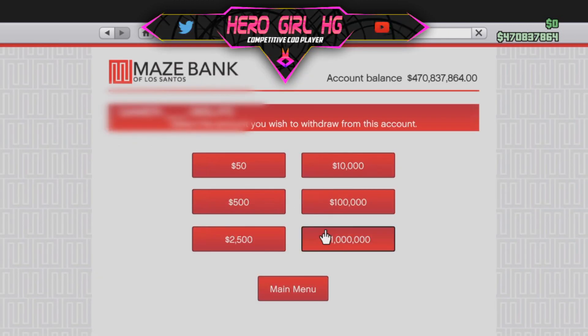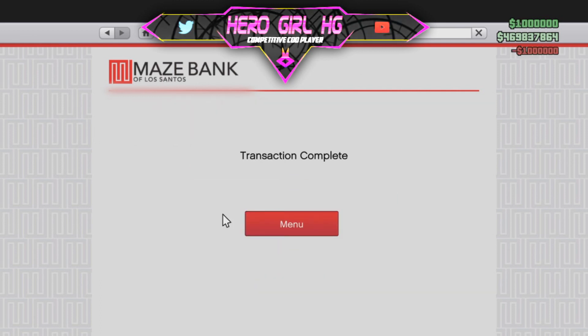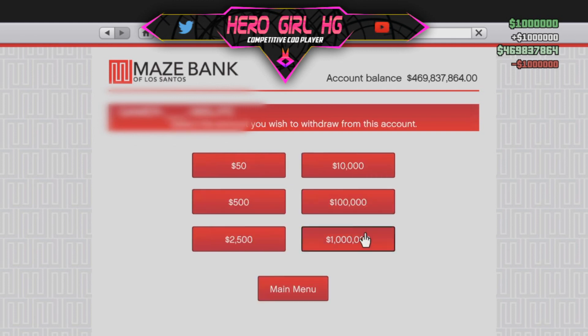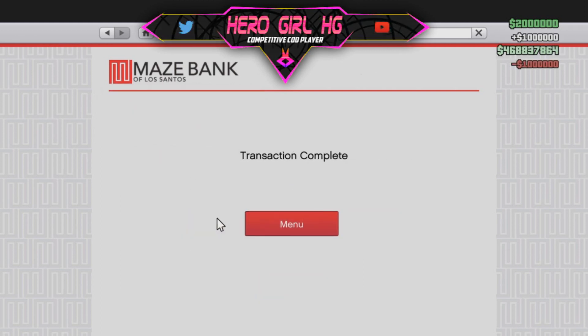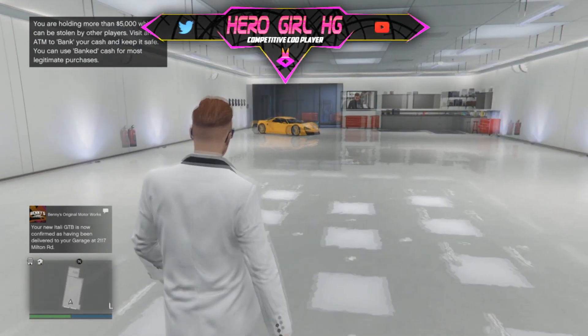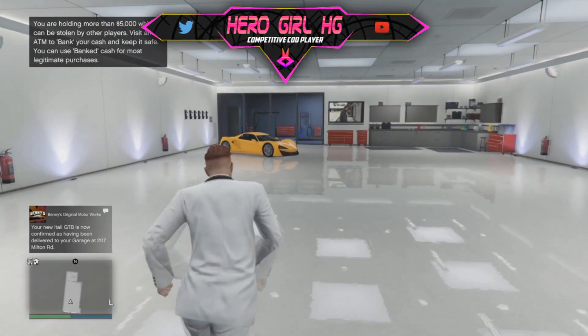It was about visiting a website online and typing the Xbox Gamer Tag or the PSN ID and then simply filling the boxes with the amount of money and the desired rank as well. On top of that, they are also offering 48 hours of active mods such as explosive bullets, super jump and a lot of cool stuff.